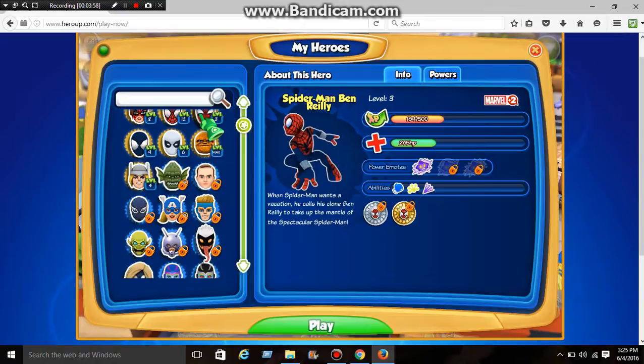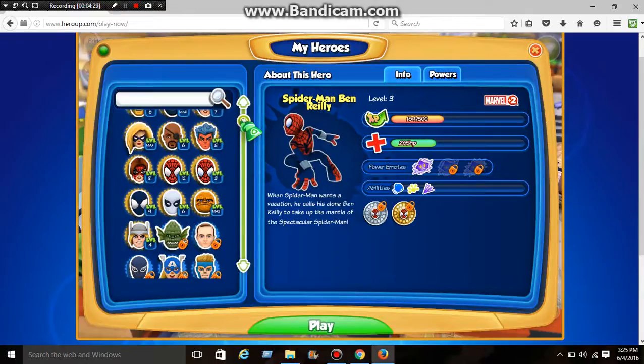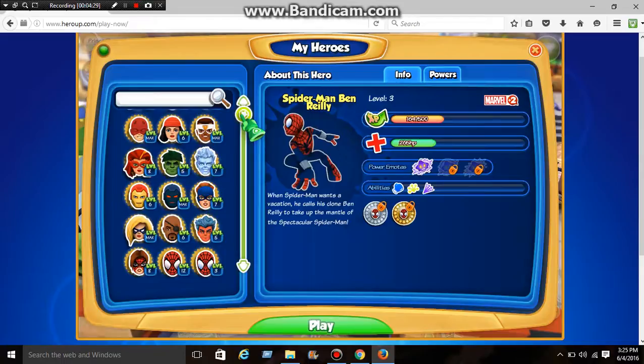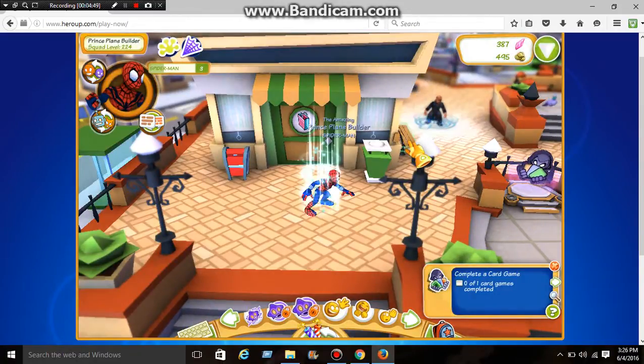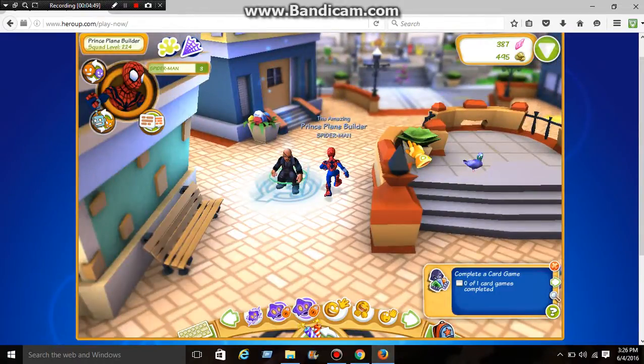I just want to point something out: Ben Reilly is wearing the Spider-Girl costume — not the one that's in Superhero Squad, but the one from the comic books. Spider-Man has his own comic book series, but so does Spider-Girl, and that's the Spider-Girl comic book version outfit. You can tell because he has the bracelets closing up the wrists. The goal is to get as many Spider-Men as we can. I can afford another Spider-Man if I want to, but I kind of want to start spending frackles on Spider-Man — specifically Ultimate Comics Spider-Man. He's the only different-perspective Spider-Man.